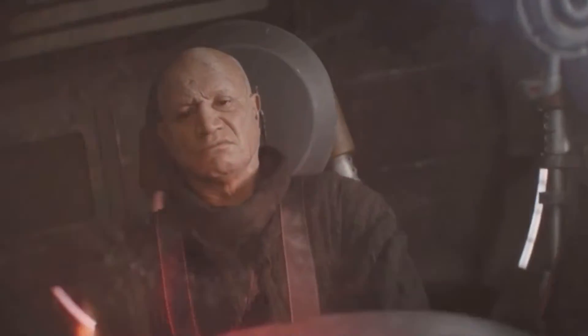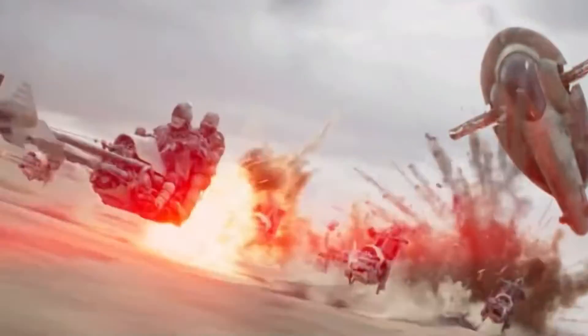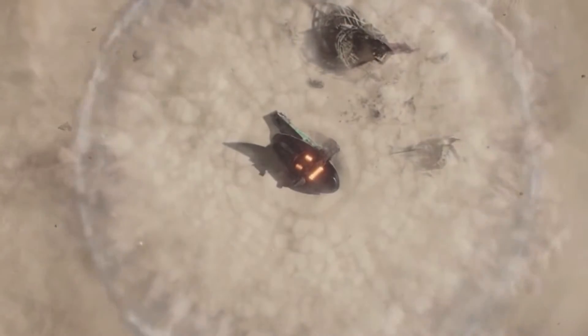Once they get out of there, Boba has to go avenge his fellow Tusken Raiders. He basically just swoops in there like a badass, snipes all those little pesky — I forget the name of the species — right off those little bikes. Then he makes his way over to the Sarlacc Pit. They get pulled in, he drops a seismic charge in its mouth and blows it up from the inside. That was pretty sick. Then our boy Boba is fully healed — he hops out of the bacta tank and we're back in present day.